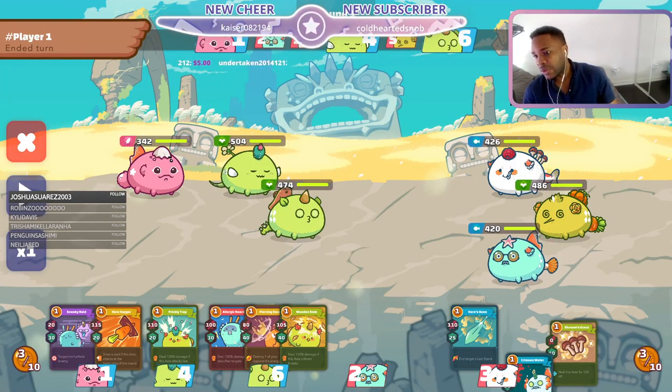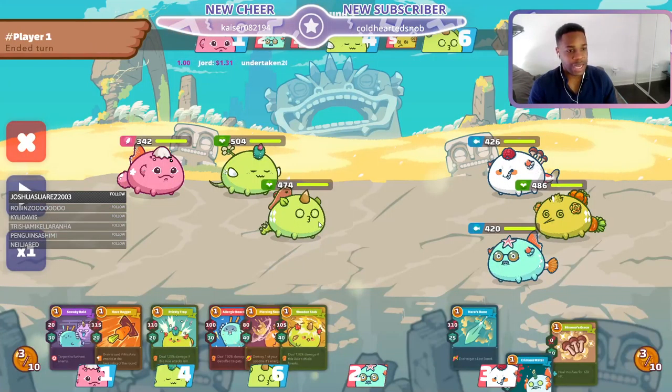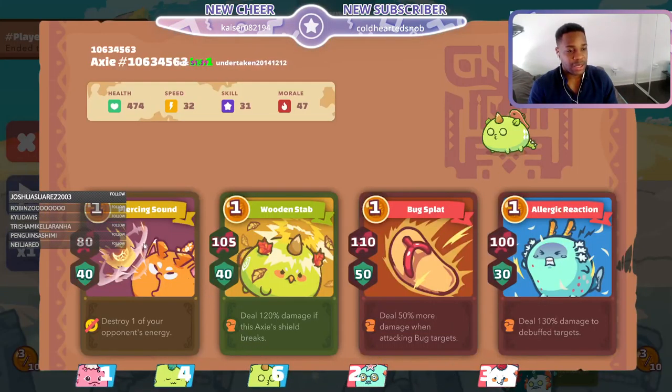What's going on guys, it's your boy Fly Stewie. Today we are showing you how to play with the backdoor bird. So we have our scholar here with the bird that can attack the furthest opponent. We also have the mid lane plant - very hard to kill, can get you energy, and very good against buffed up opponents who like to buff up. We're destroying aquas every time.